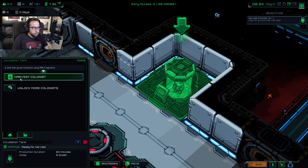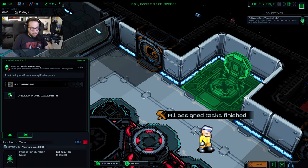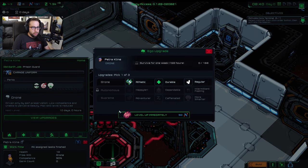Here they come, our new colonist. First things first, go into their upgrades because you probably have a free point to distribute. I usually go for Athletic to make them move around the base faster. You can also increase max health, or have them use the restroom more — which if you make a bio-waste converter, you could turn into cash. I'm going to go with Athletic.